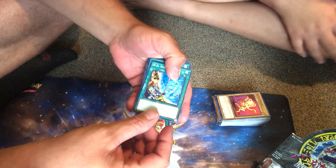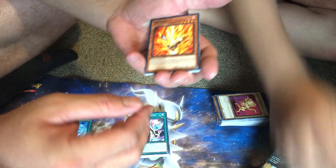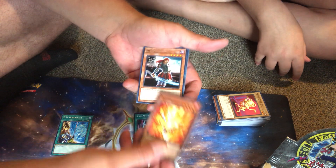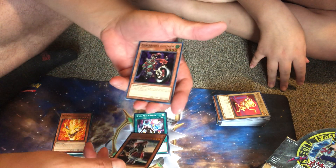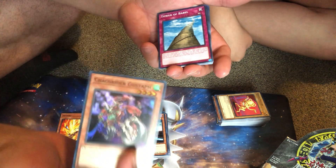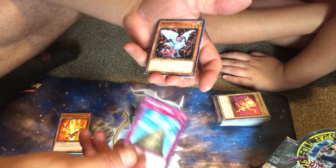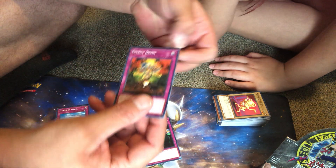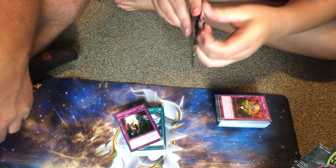We only got a couple packs left. DD Borderline, another Soul Absorption — I'll put that in the keep pile. Inferno, Fuma, Chaos Gustav Rider — every time I ever got a pack of this as a kid it was always this card, it's like the most easy-to-get card in the whole set. Another Tower of Babel, Sacred Crane, DNA Transplant, and Energy Drain.